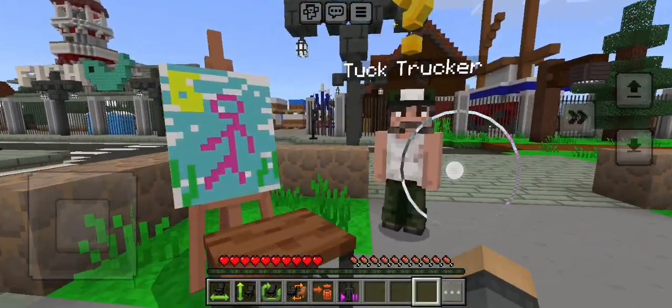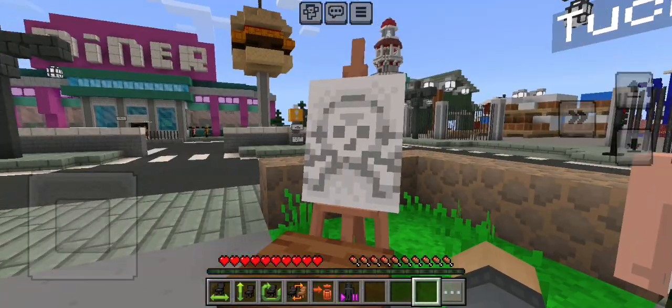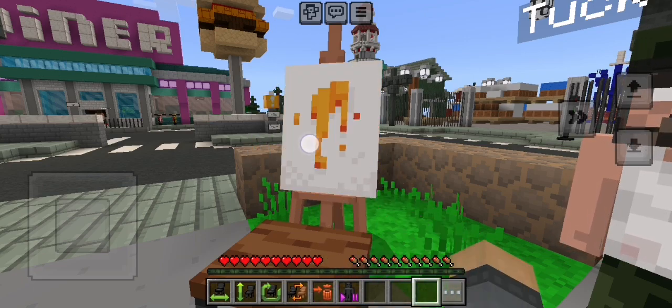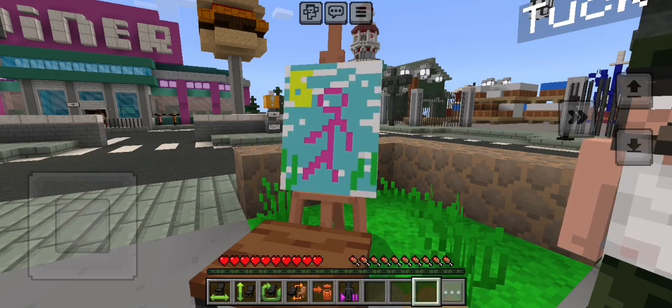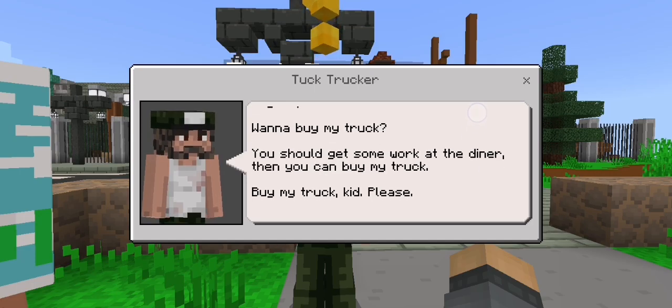This is Tux's truck. Hey kid, wanna buy my truck? You should get some work at the diner first, then you can buy my truck. Please, kid.